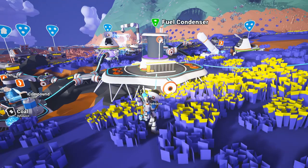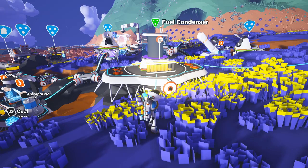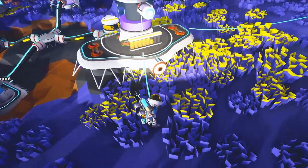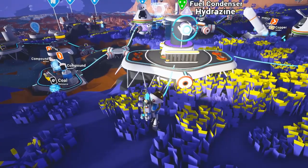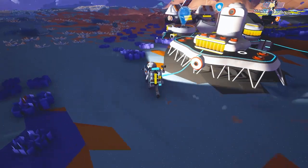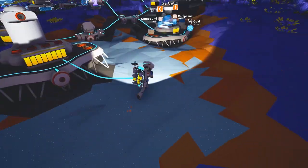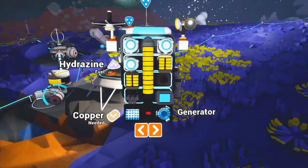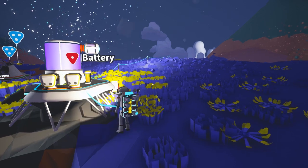So we'll just load it up with some of the basics, probably just power-related stuff. And then I'm going to fill my entire inventory with resin and compound. This reminds me - let's grab this battery, and this battery. There we go. This way I can keep this thing powered for a little bit longer.